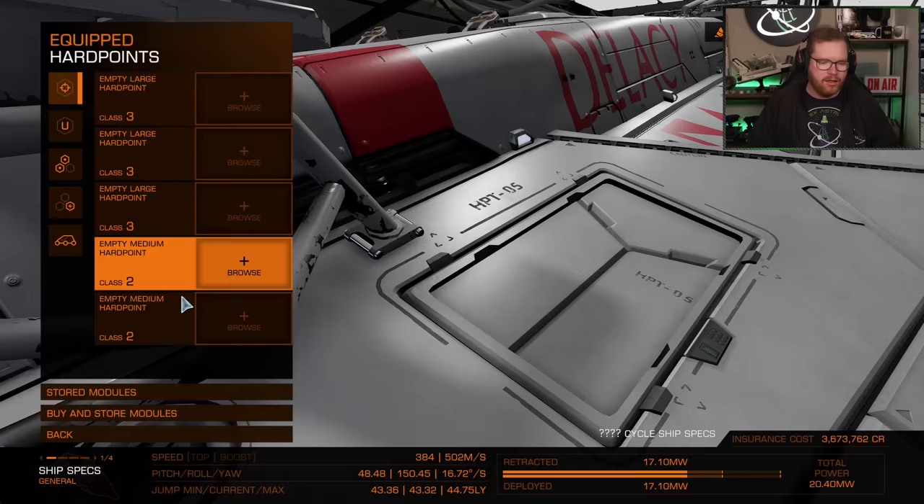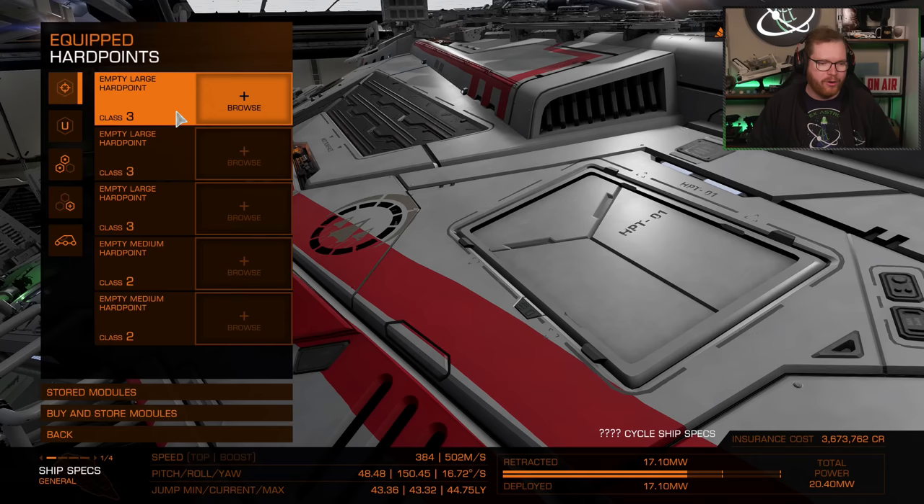Since a lot of the stations we're going to be visiting are medium-pad only, the best ship for this is definitely the Python. Hard point wise, it's super easy — no hard points needed. We're just ferrying passengers. We are going to be running from every fight we encounter.